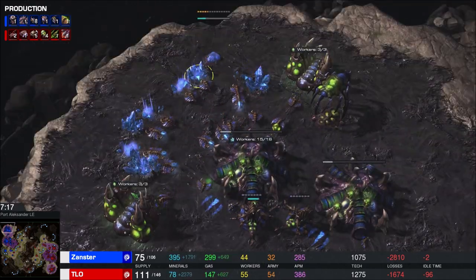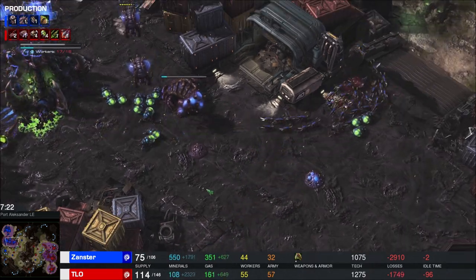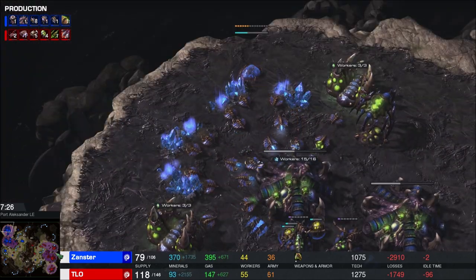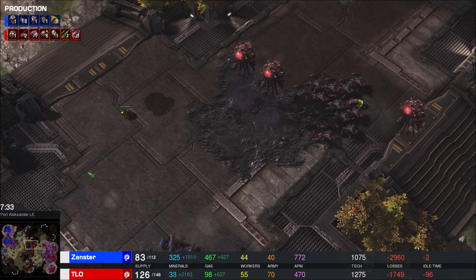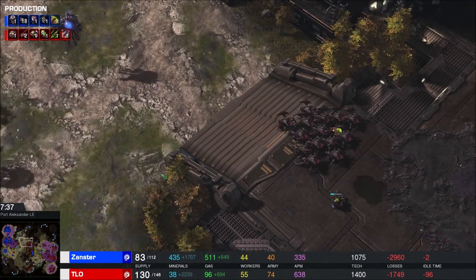Now here's the thing - there is a Spire. You might think mutalisks can shoot down and roaches can't shoot up, don't they win? Well, no. Because the Spire takes forever to come up, and meanwhile your opponent is making roaches nonstop. The roaches will show up before the mutas, and the mutas don't kill the roaches fast enough to stop them from killing everything.